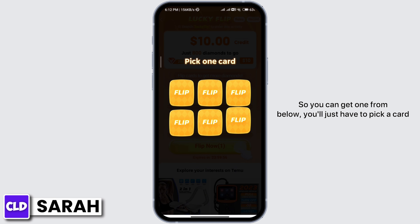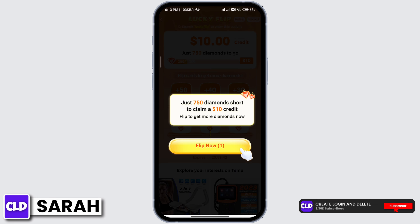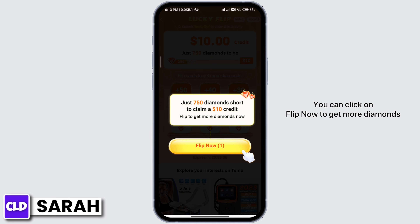You can get one from below — you'll just have to pick a card. You'll see that you have received credit. You can click 'Flip Now' to get more diamonds.